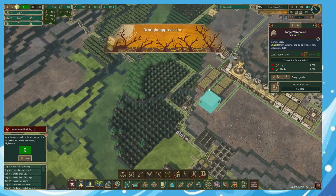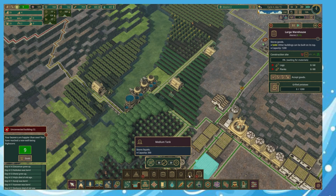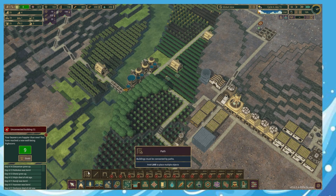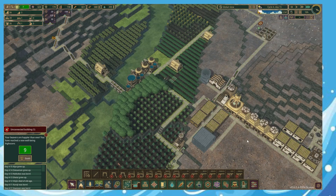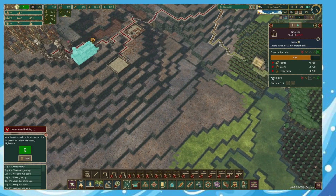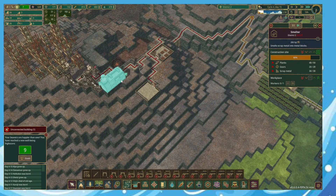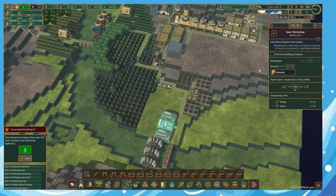Drought approaching - I feel like we should probably build another medium tank but I want to put it up here. High priority that. Actually there's going to be 2 planks in a second anyway. That just needs building. We've got 21 gears, I don't think we need any more gears for the minute.